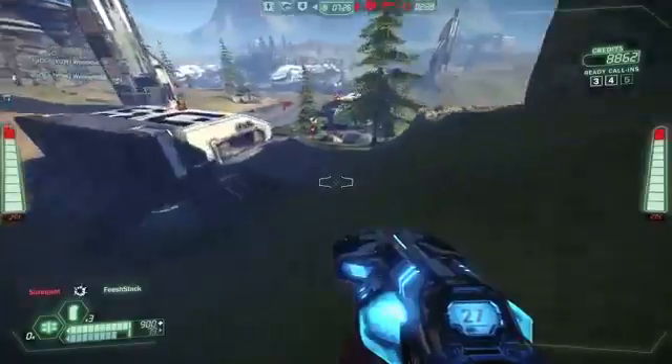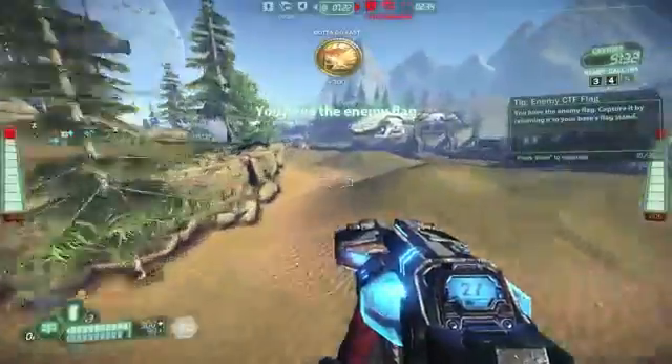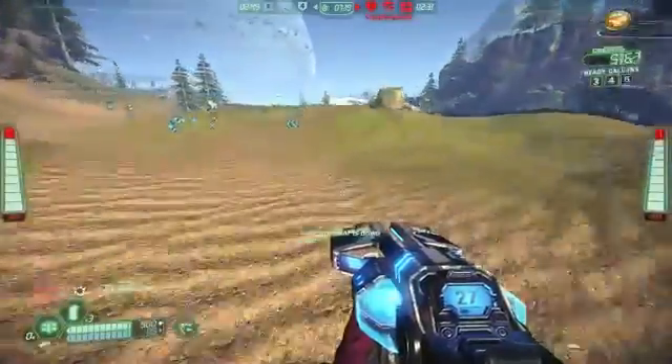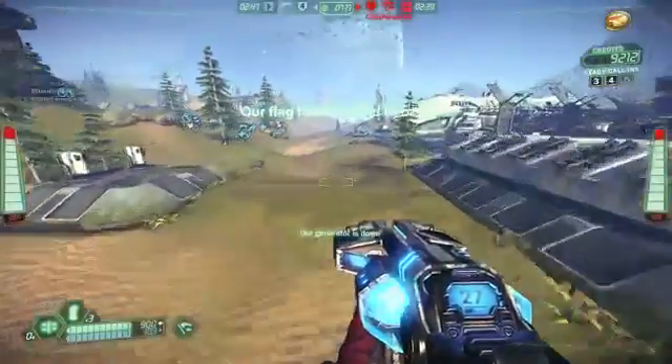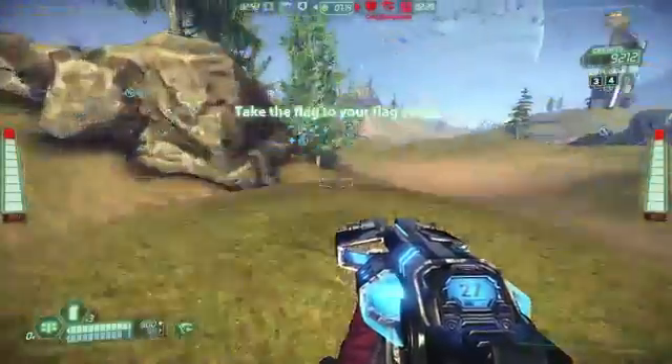You come down this back hill and use this little spot right here to curve in towards the flag. It's not a super fast route — it's only about 200 Sanix or so — but it's good enough to get the flag to your side of the map with little resistance.